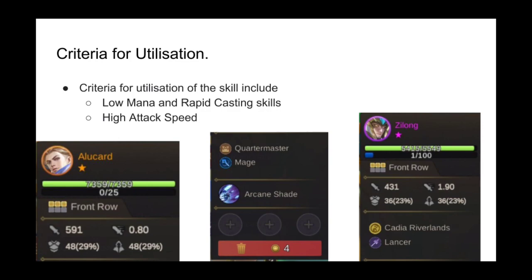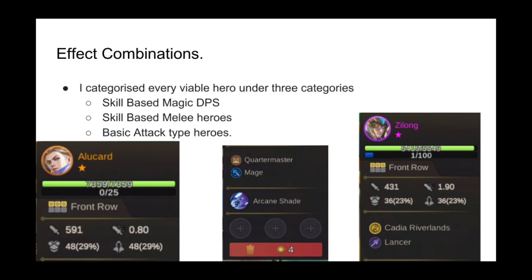The heroes that can take full advantage of the skill generally have one of these traits: high attack speed, or a low mana requirement with an immediate skill cast — that is, a skill with effects that last less than 1 second, such as Eudora's skill or Alucard's skill. With these in mind, there are three combinations of special effects: skill-based magic DPS, skill-based melee heroes, and basic attack type heroes.